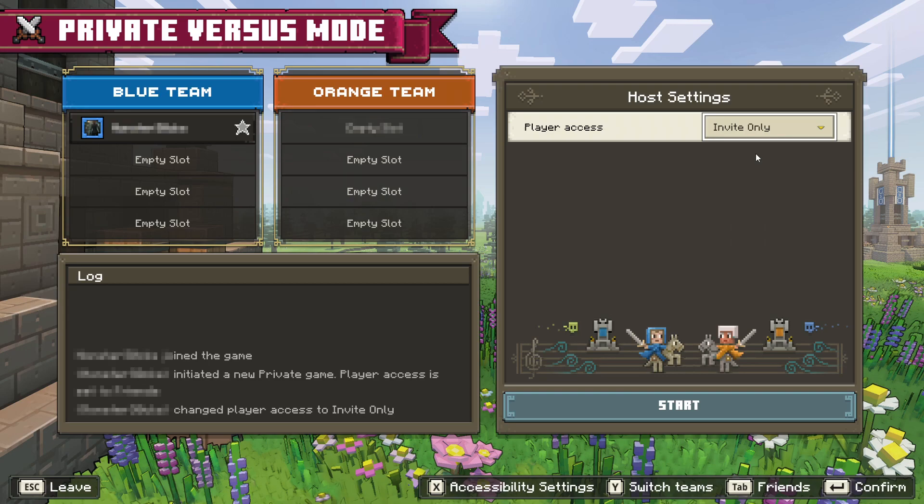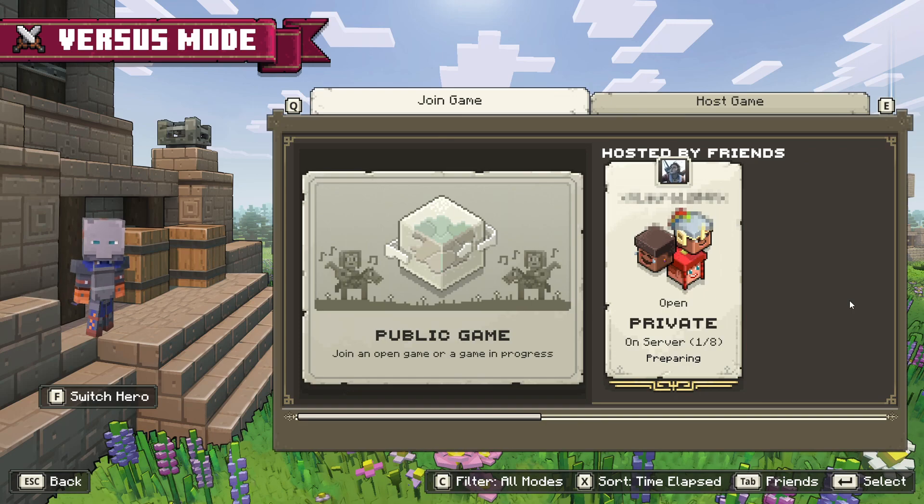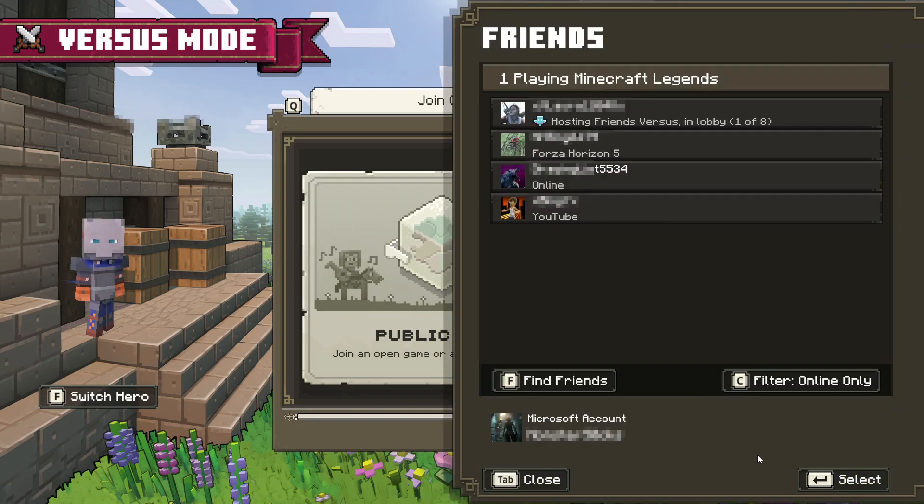Once they have joined you can then go ahead and click on start and you will begin the private server. What I am now going to do is quickly host the private server on my other user profile and then invite myself into the game so you can see what it's like when you join in. I have now created another private server with my other profile. You can see here on the join tab that it says hosted and I can then join straight into the game. You can also invite yourself into the game, or if you don't see it here and you don't get the invite, you can open up your friends tab and then select your friend and then go join game.